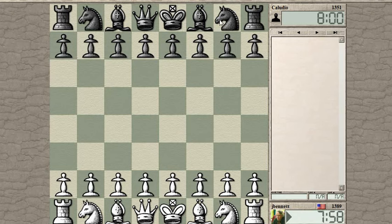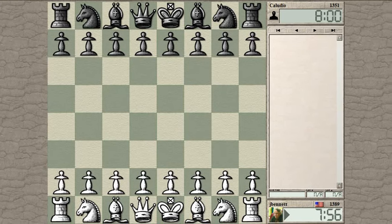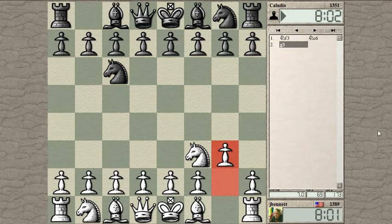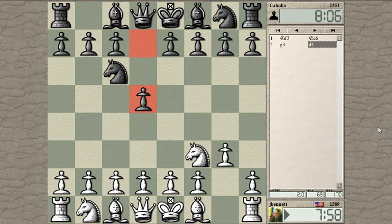Game started. I think it's time for me to start a game with knight f3. Maybe we'll get a Réti, or maybe we'll get back into an English. Knight c6. Let's continue with the kingside fianchetto. I think that's the Réti idea. Now he plays d5.